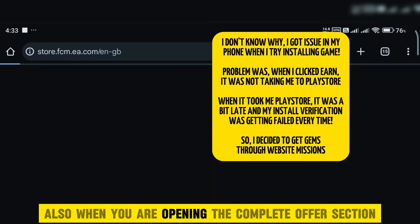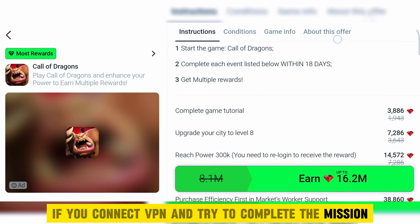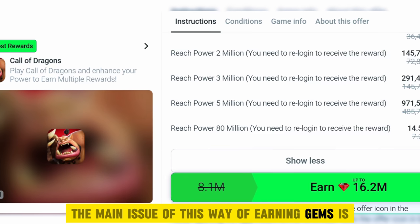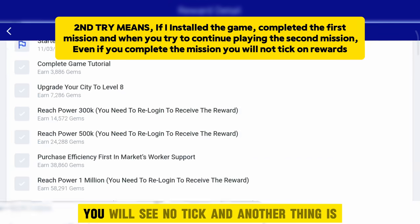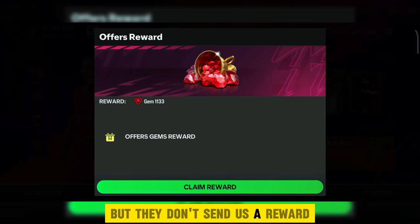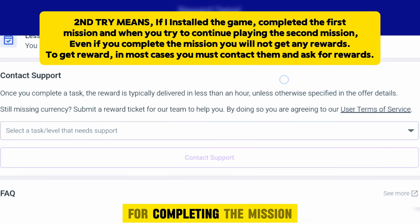Also, when opening the complete offer section, it's good if you connect VPN before coming to the section and try to complete the mission. In case VPN is making your game slow, turn off VPN and play that game. The main issue of this way of earning gems is that in the second try, even if you complete the mission, you will see no tick. They send rewards through the inbox section, but they don't send a reward if you have done a second try — you must create a contact ticket and show them you have completed the mission.